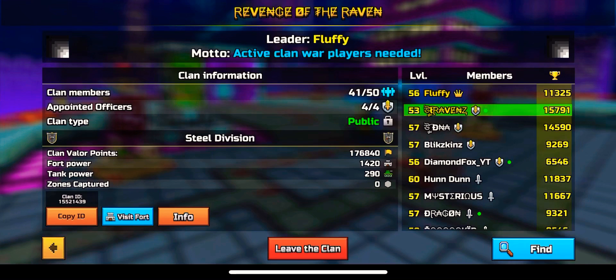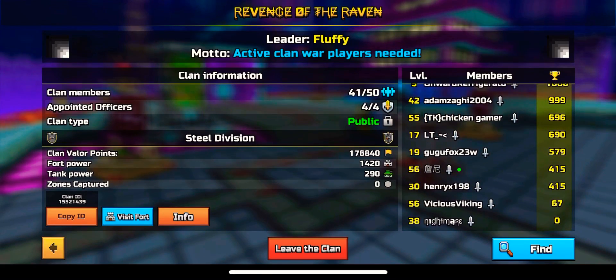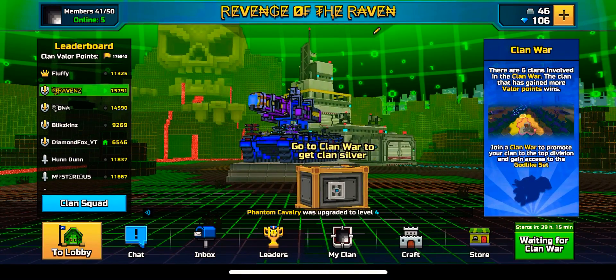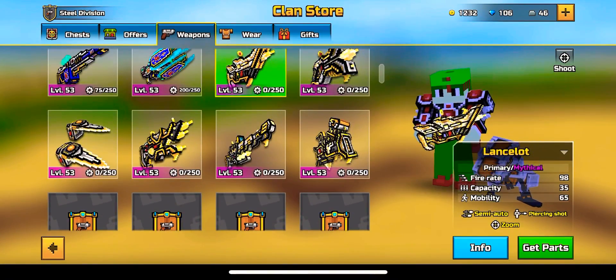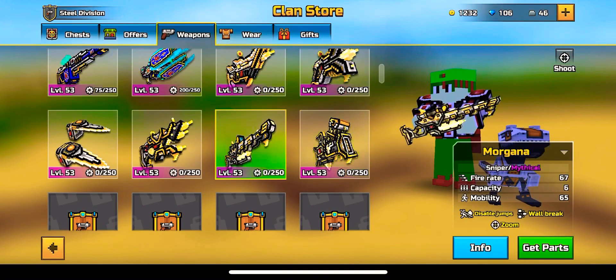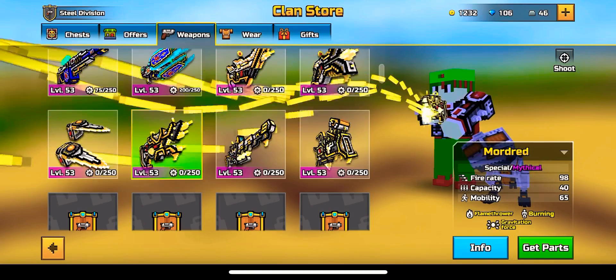I'll put my Instagram in the bio so you can see the pictures I posted of it. This is our team so far — 41 out of 50 — so we have more spots open. And if I go over here to the store and the weapons, there's the regular clan weapons, then there's the Silver League clan weapons, which you get if your clan makes it to the Silver League. We actually got first place in our league, so that's really good for us.